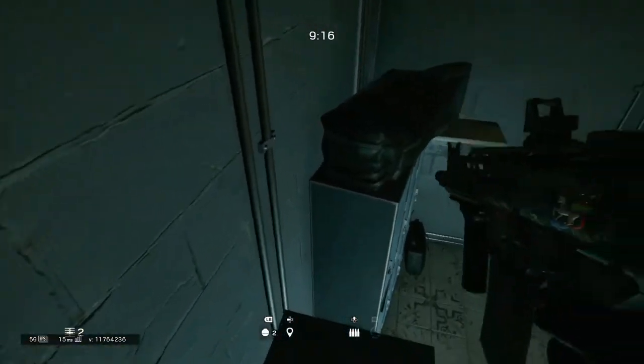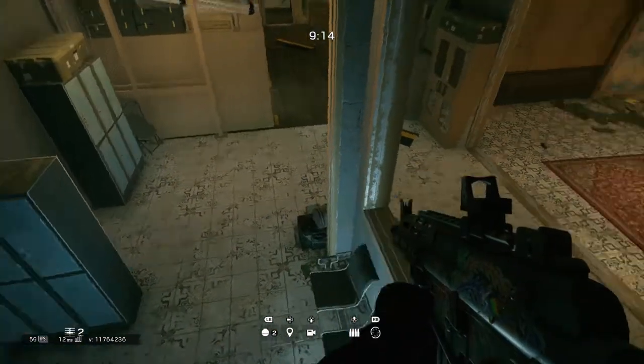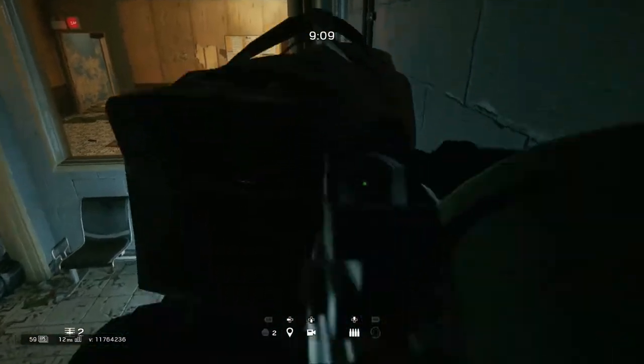All you have to do is pick Vigil, or pick some sort of other sneaky character like Caveira, sit in that corner, wait for your enemy to come in, and get a nice kill.